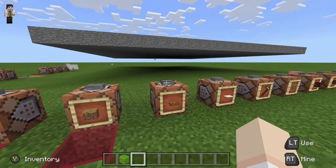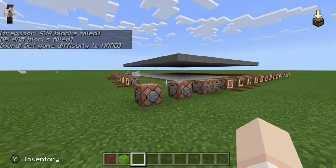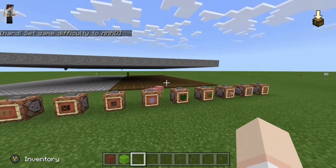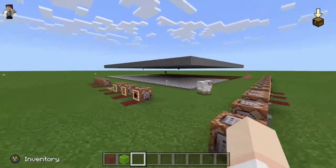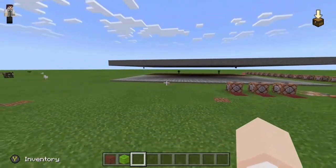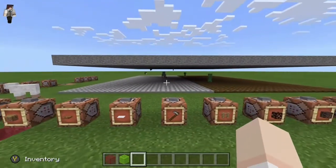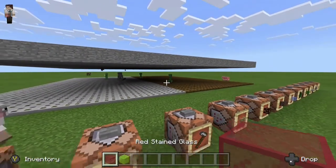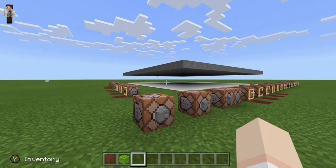Next we want to test our trapdoors — the iron and the wooden trapdoor. Just so you guys know, when I do my cutaways, there's a creeper spawning; that way you don't have to watch me do this for every single block. So we have mob spawns on both the iron trapdoor and the wooden trapdoor — trapdoors are no longer safe from mob spawning.